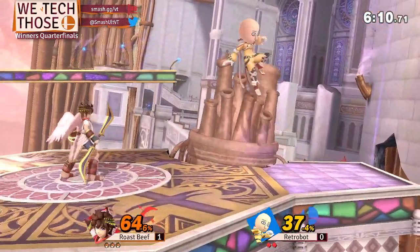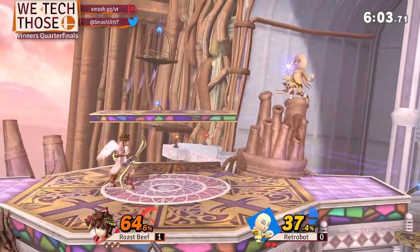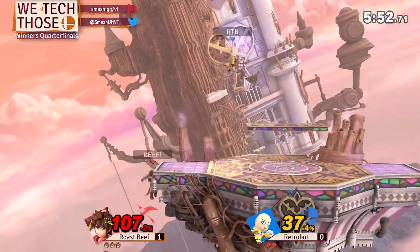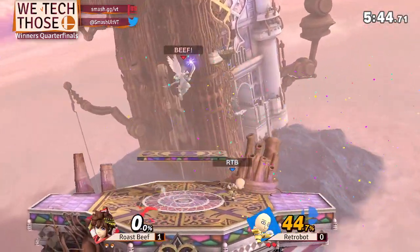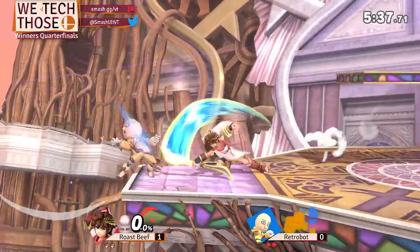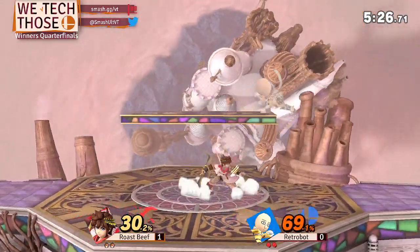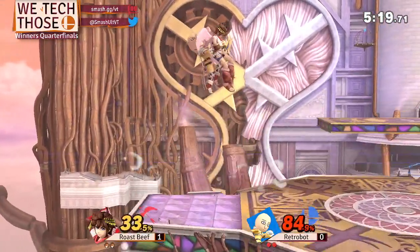Really interesting to see Retro Bot pull out Mii Brawler now because he's been using ROB almost all bracket. Interesting to see him switch it up this late in bracket. I believe he says he uses Mii Brawler to cover for the characters ROB does poorly against — so maybe that was part of his mentality. He always comes this far so I don't know how much he really breaks a sweat getting here. Starting to get a bit closer now after that pretty dominant first stock from Roast Beef — still has a 40, now 50 percent deficit to make up.